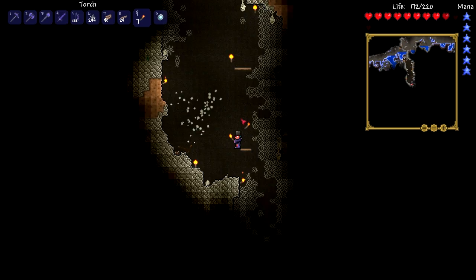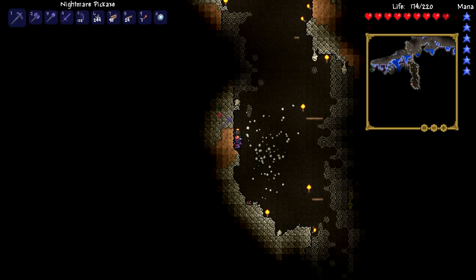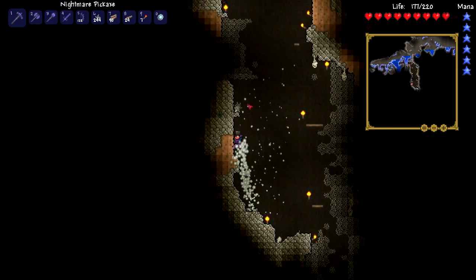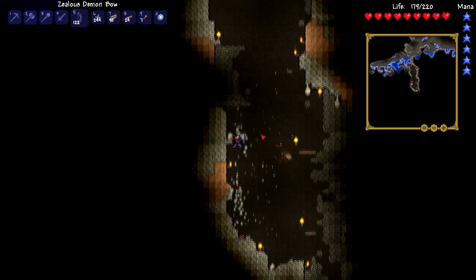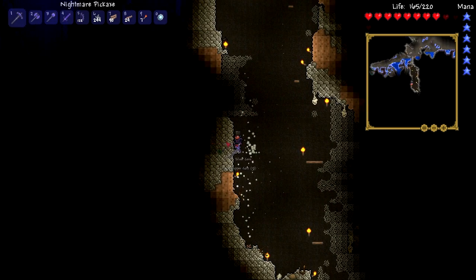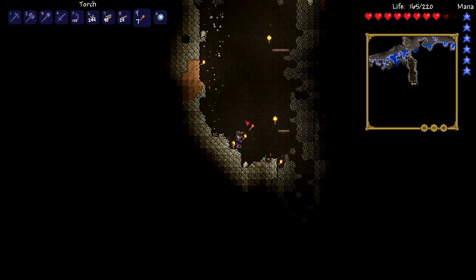Would it make any difference if I just put torches around? What the hell is that? There's a green thing. This does just enough knockback to keep them back — what the hell is this? Okay, that's fine I guess.